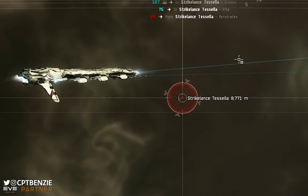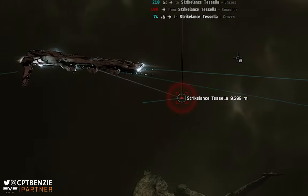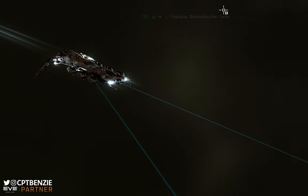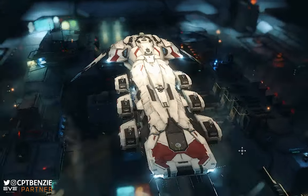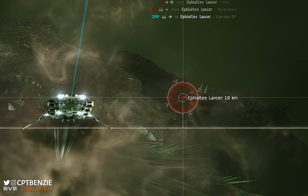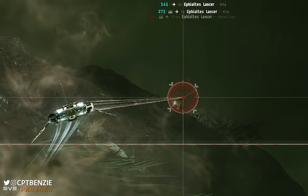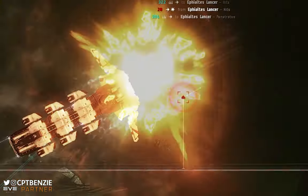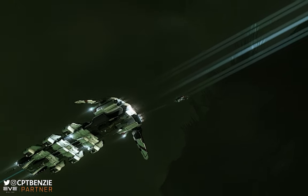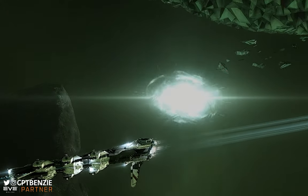When I've covered Abyssal Dead Spaces on this channel previously, I've primarily focused on missile ships, but obviously not everyone flies missiles and a lot of you have been asking for alternative options. In today's video I'm going to be showcasing the Caldari Cormorant. The fit we're going to be showcasing is really cheap, and it runs tranquil exotic filaments really quickly and easily, and the exotics are just that little bit cheaper than the electrics, meaning you can make a little bit more ISK than if you were running electrical filaments.